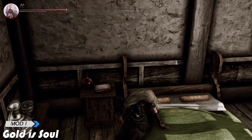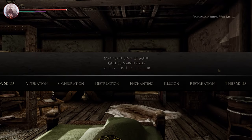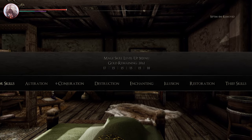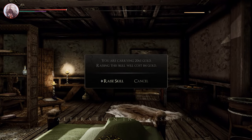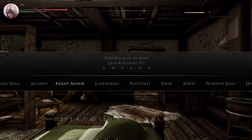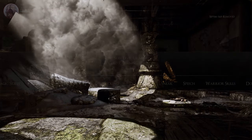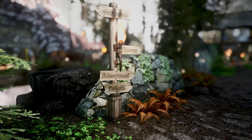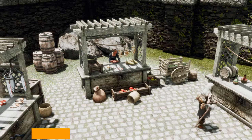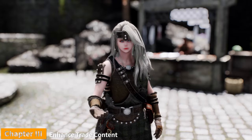One way to supplement this is the Gold is Soul mod. Gold is Soul allows you to upgrade your Skyrim skills with Septum. It may sound absurd, but you can give your Skyrim a lot of new fun with this mod. Gold is Soul first blocks all the existing Skyrim skill upgrade methods, and allows you to upgrade your skills only with Septum. You have to collect Septum somehow to level up, which will make various content more lively. Especially trade — now you have to seriously think about commerce to level up your character.